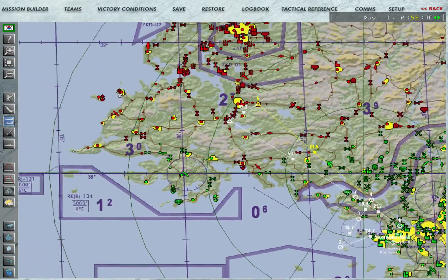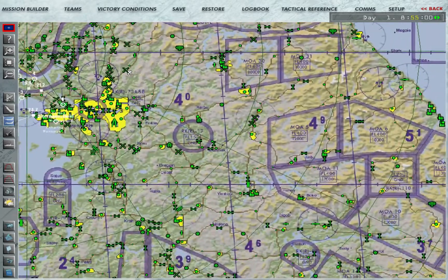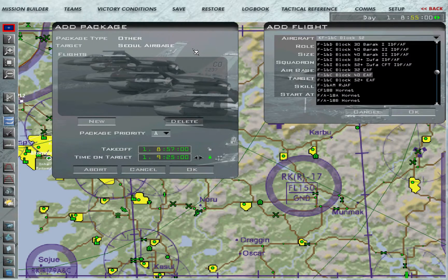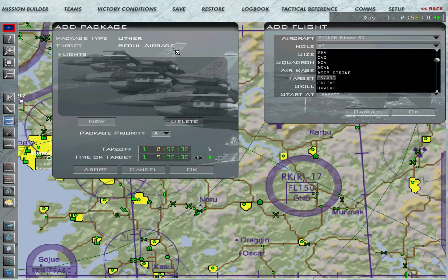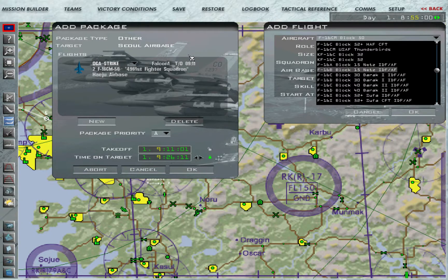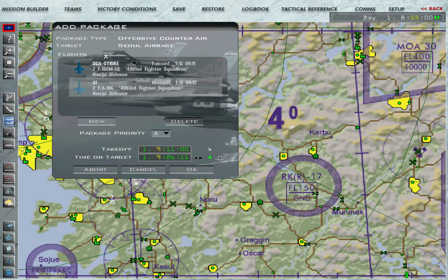Then for packages — same way that you add a package in the actual campaign. Changing teams, you can just do this. So if I want to make NATO go after Seoul, I'll add a package. I can find what I want — for example a Block 40 escort. I'll make the strike package first, then add an escort as an entirely different aircraft as well. There you have that.